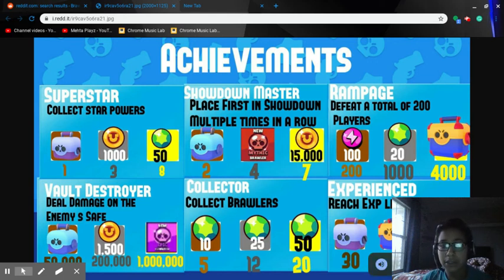Collector — collect brawlers: 5 brawlers gets 10 gems, 12 brawlers gets 25 gems, 20 brawlers gets 50 gems. I guess that's okay.